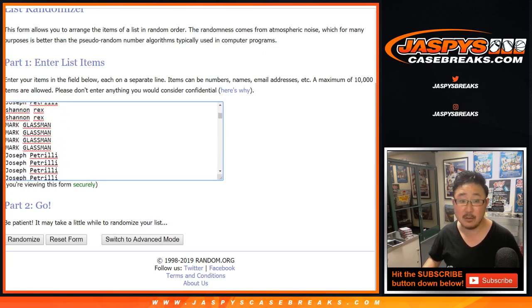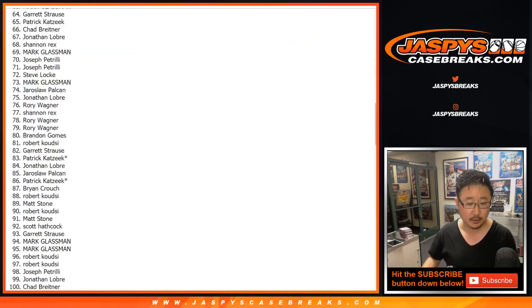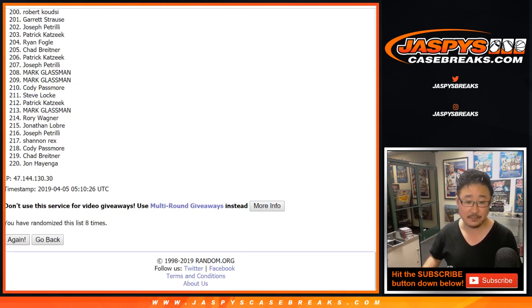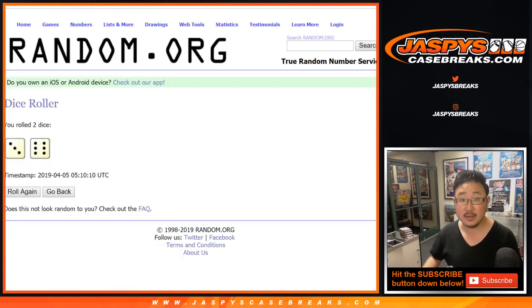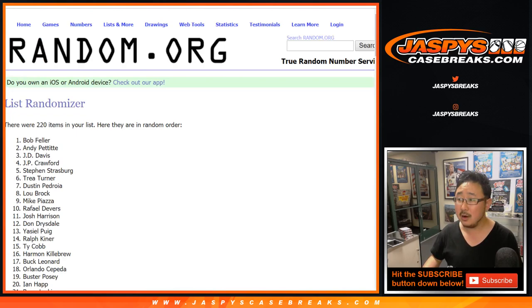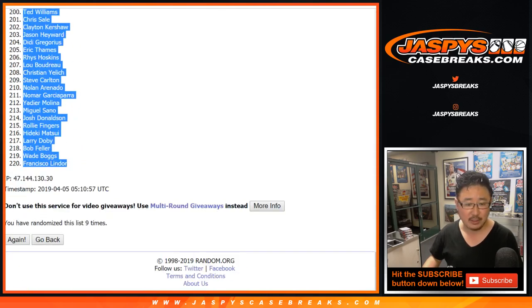You'll see Patrick K's last spot — Mojo Star — five times. There's all the list for the players right here. Let's randomize each list. After nine randomizations, we've got Rex all the way down to Brian Crouch. Then nine times for the players — after nine times, Derek Jeter on top and Francisco Lindor in the 220 spot. Good luck everybody.